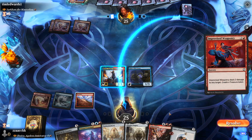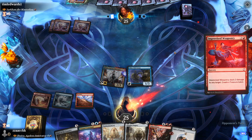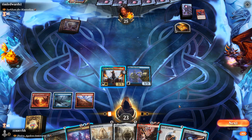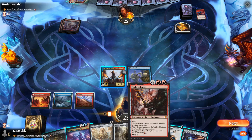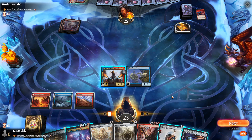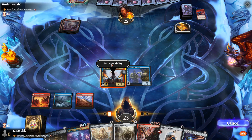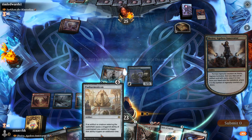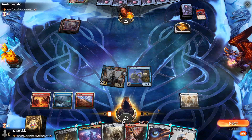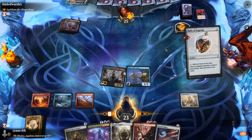Improvised Weaponry — at me bro, how dare you. Get Panharmonicon out. We don't have any ETB stuff. We'll just bop bop bop. Let's go — activate ability, Panharmonicon. Get the Relic of Legends out of the way because it's more expensive than Arcane Signet.